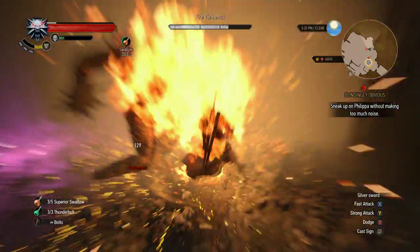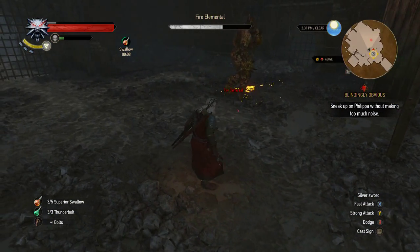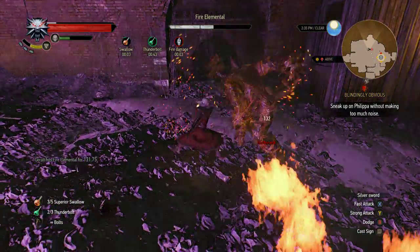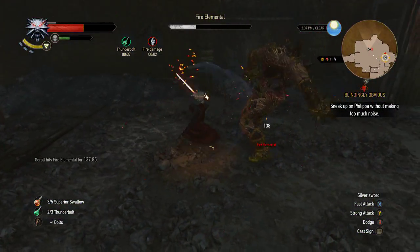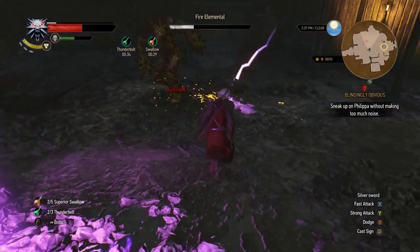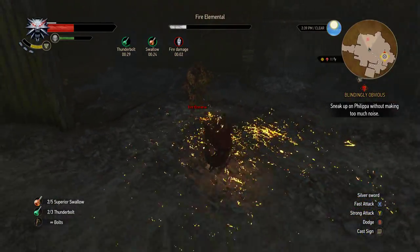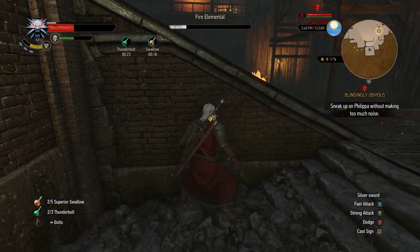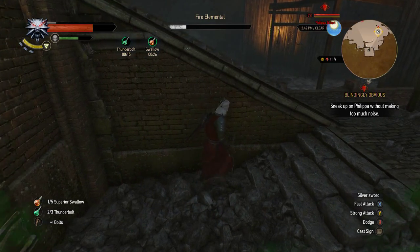Do it - you fire elemental, you little shit! Look at how much damage I'm doing now - this is great, I'm happy! Compare this to the ridiculously little amount we were dealing yesterday. Okay, back it up - play it smart, don't die. Alright, I'm gonna pop another Swallow - it's really healing up fast, this is great.